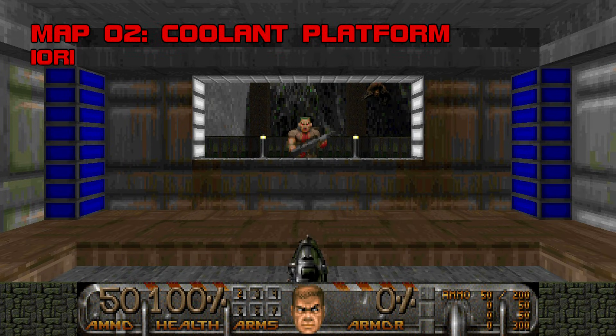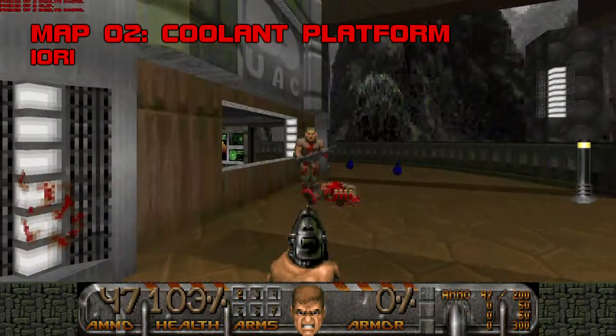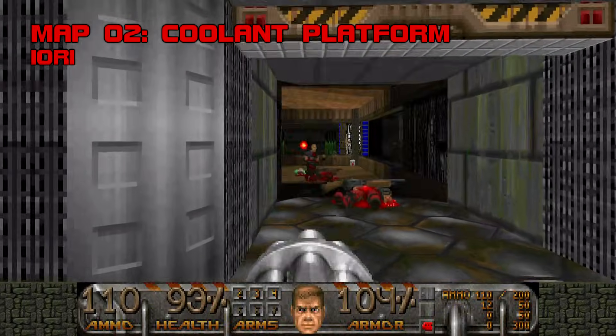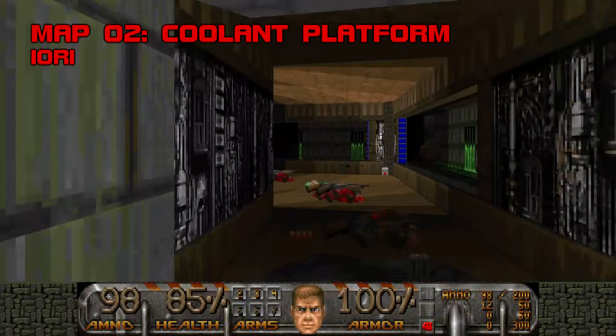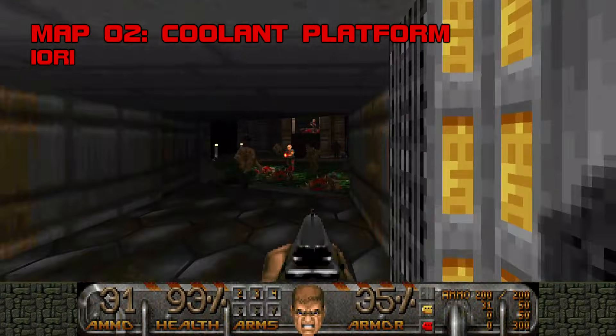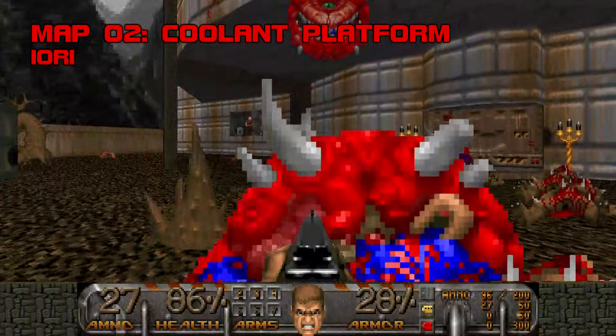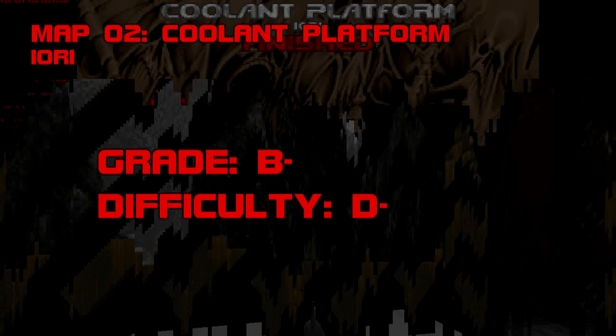Map 2: Coolant Platform. I played this map for the first time three times, because nothing about it ever stuck with me. It's like a better-lit version of Doom's shareware episode, offering no resistance and less intrigue. You might know Yori better as Trevor Primit, who authored Back to Saturn X's 'Mix Up the Satellite,' though it's hard to see any resemblance between that map and Coolant Platform. Grade B-, difficulty D-.